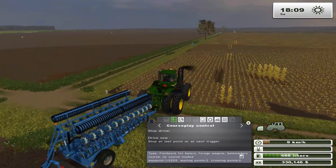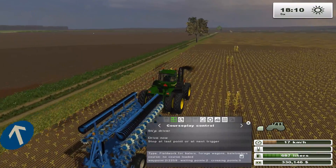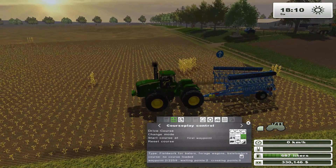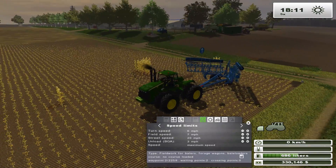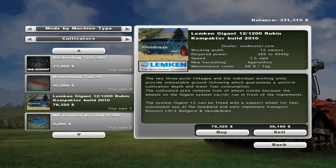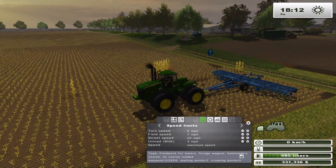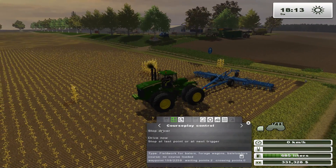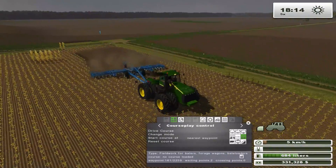It's gonna do a headland around the field first and then up and down. Apparently it's not gonna unfold for whatever reason - it doesn't recognize it as a cultivator. So I'm gonna have to unfold it myself and adjust the speed to seven miles an hour, because it suggests that in the information. It says working speed 7.5 miles an hour. So we're gonna set it to seven miles an hour. Is it gonna lower it? I'm just gonna lower it for it there.